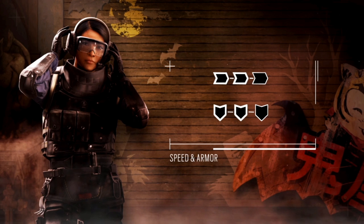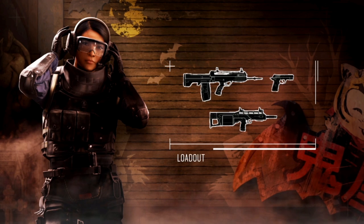It's the same shotgun as Lesion but without the silencer. She also has an LMG with 80 bullets, so you can kill off multiple defenders when you have flashed them in the objective. How to play Ying?